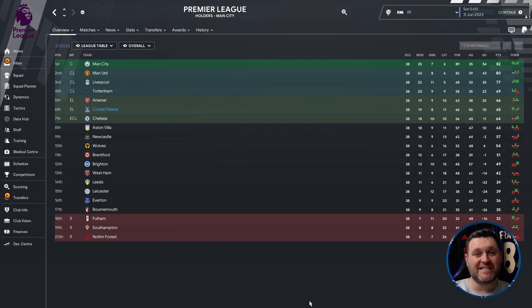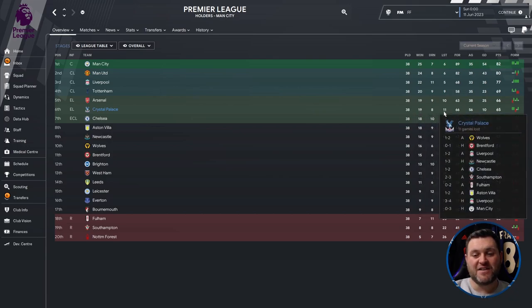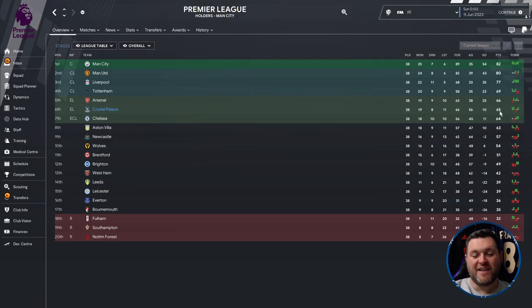Crystal Palace have finished in sixth place and have qualified for the Europa League. Breaking down their 38-game campaign: played 38, won 19, drew 8, lost 11, scoring 66, conceding 56, with a goal difference of 10 and 65 points. That's only four points off Tottenham who qualified for the Champions League - quite an impressive season. They did finish 17 points off Manchester City at the top, but it's Manchester City.